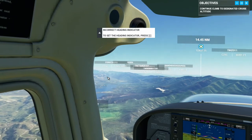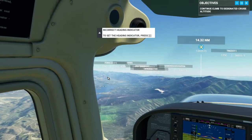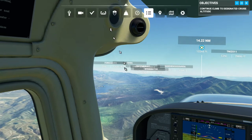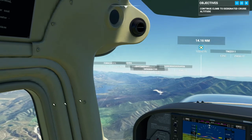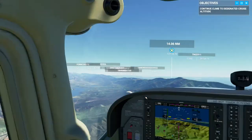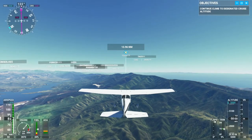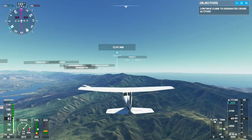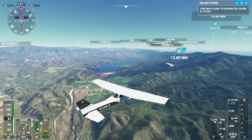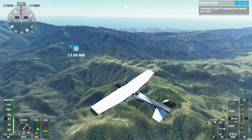Climb and maintain 4,500 feet. Expect ILS runway 7 approach at transition. That's not for us. We've got this beautiful valley and lake over here — Crawford — and the Pacific Ocean over there.